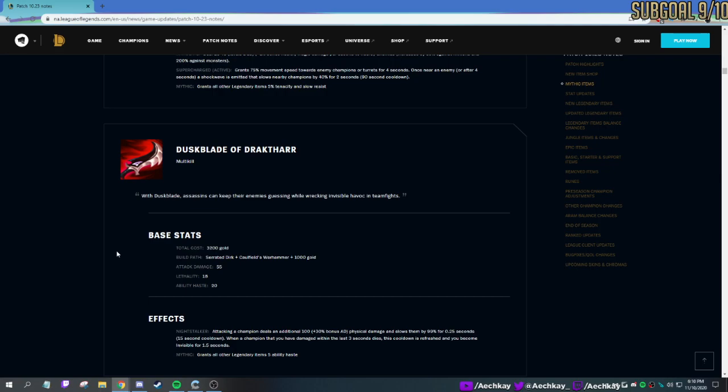Assassin items — Duskblade: when you attack an enemy, it deals bonus damage and slows them by 99% for 0.25 seconds. If the champion dies within three seconds, you also go invisible. I'd see it more on Kha'Zix or maybe Talon — you kill someone, you reset, either walk away or walk further into the enemy. They don't know where you are because you're invisible, and then you go again. Kha'Zix is really good with this — go invisible, come back, get your passive back up.